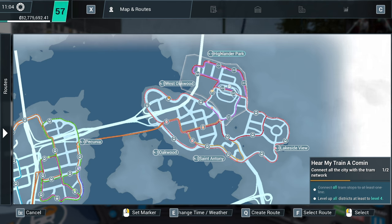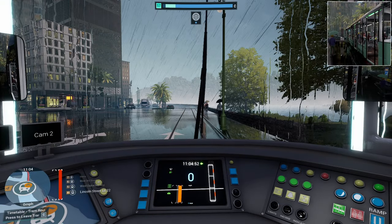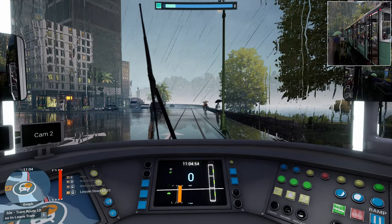If you've watched the previous episodes, you will know that not every stop has to be level 4. You can see in Highlander Park, this stop and this stop are level 3, but this one's level 6, so it balances it out. So it just needs to be the districts. As soon as we've got these sorted, we'll be moving to another part of the map.